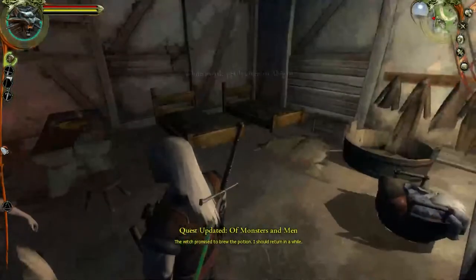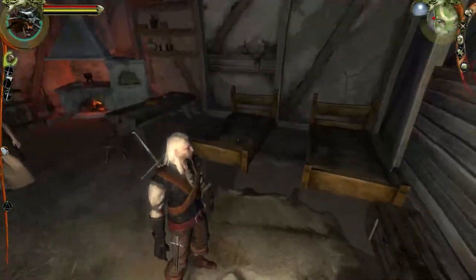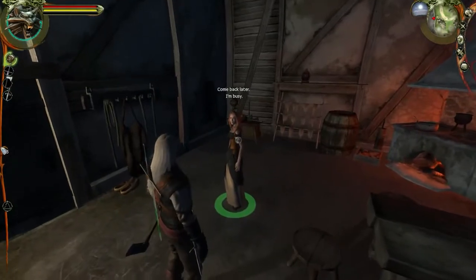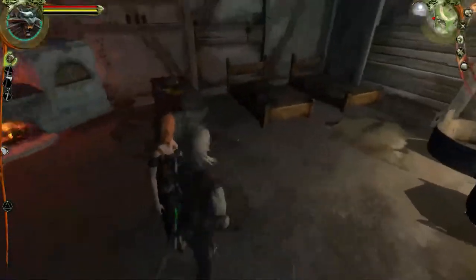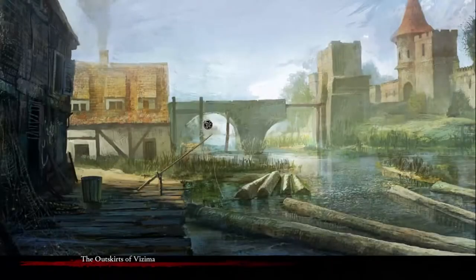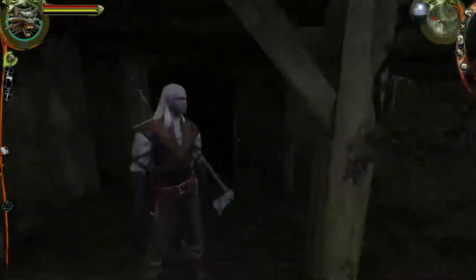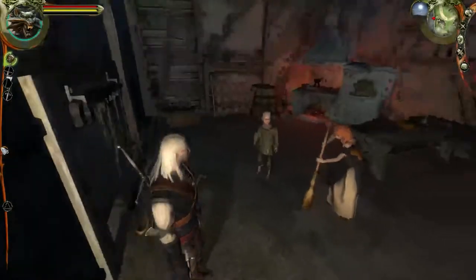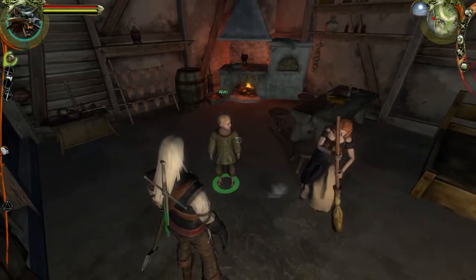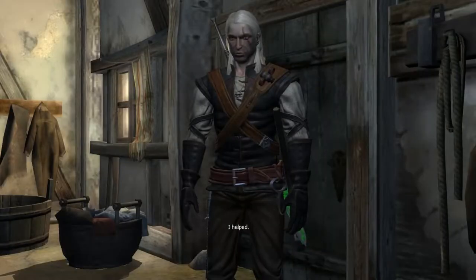It's gonna turn the microphone on, I'll have to actually speak it. Also the kid is gone - maybe he's outside playing. It says give her time to brew the potion, come back later. But now we can't buy anything from her. 'Come back later' probably just means load out and reload.